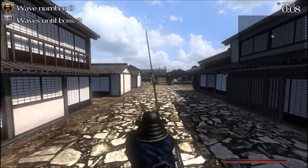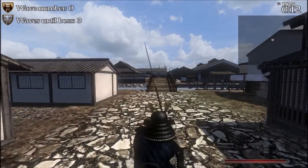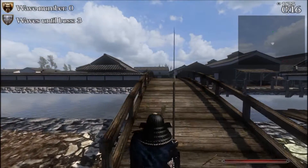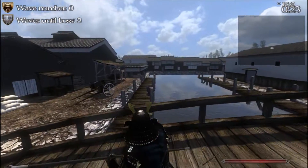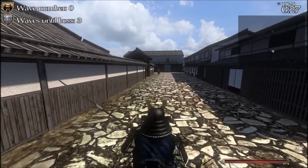Hello and welcome back everybody to some more full Envision 2 action. Today I've got for you all some Sengoku Jedi versus Chinese Dynasties at Asaku, which I thought was the map based off of Osaka Castle and it's not. I mean this map is cool, but sometimes it's not the best.